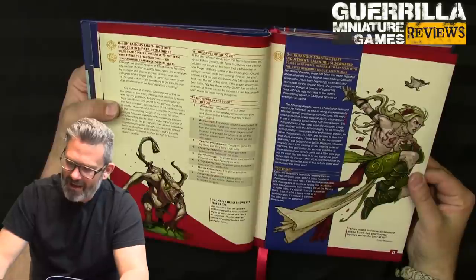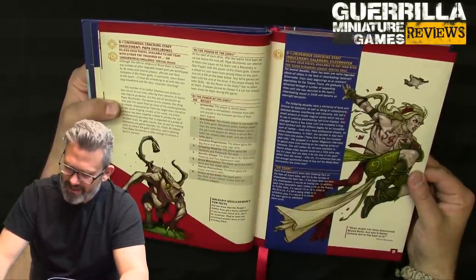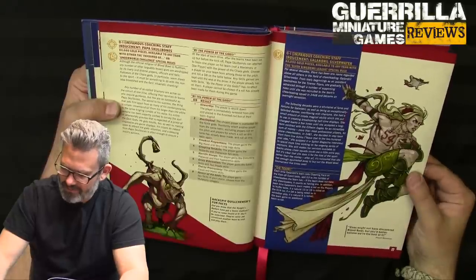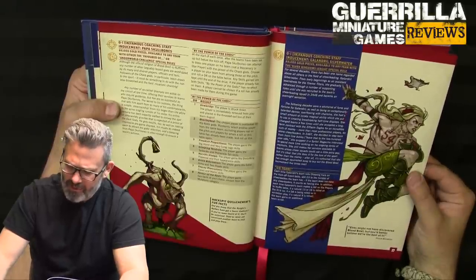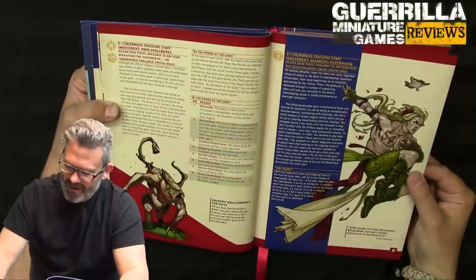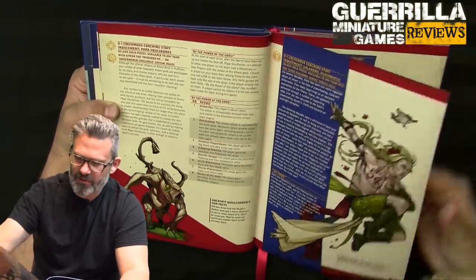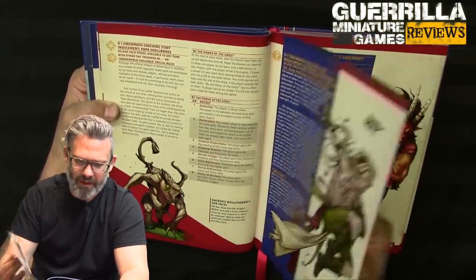Galandril Silverwater is available to the Elven League characters. He's got 'Go Team!' — each time his team rolls Cheering Fans on the kickoff table, add d3 to the number of cheerleaders. Each time his team makes a roll on the Prayers to Nuffle table, a natural 15 or 16 on the d16 grants an additional re-roll. So basically a better cheerleader for elves for 40,000.